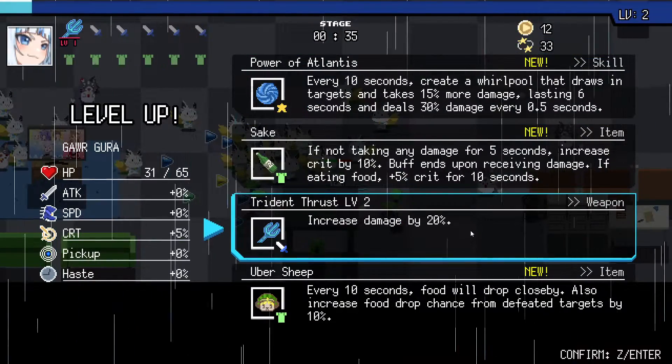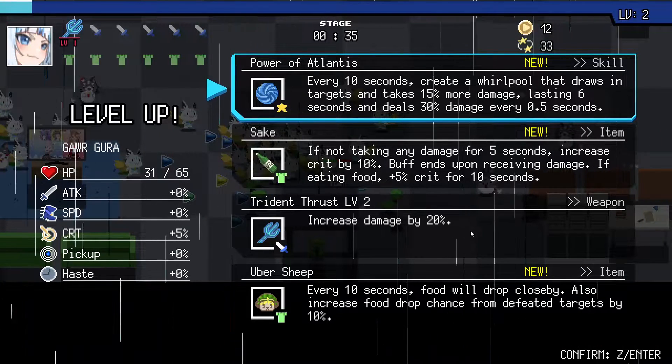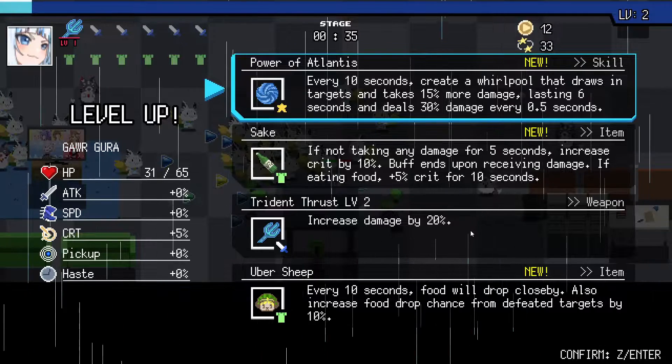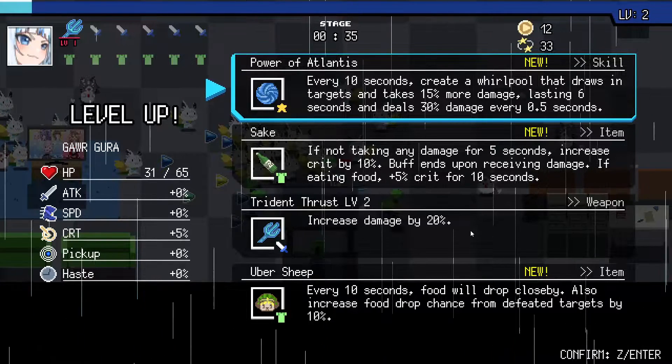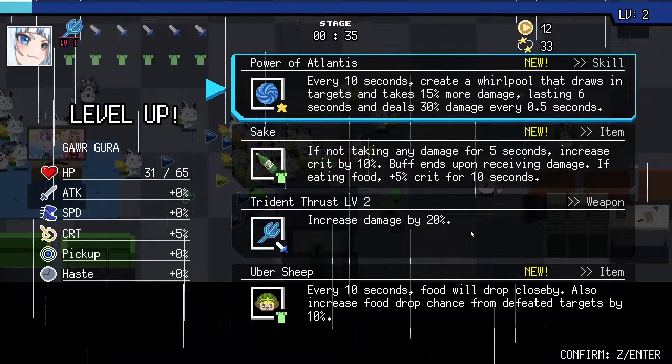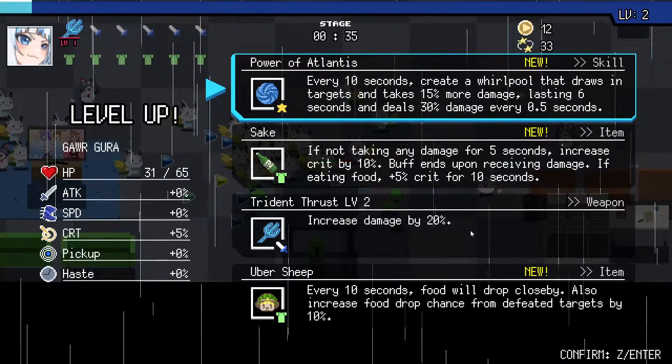Trident damage - every 10 seconds, create a whirlpool that draws on target. Takes 50% more damage, lasts 6 seconds and deals damage. Okay, Power of Volantis - we're gonna go with that.